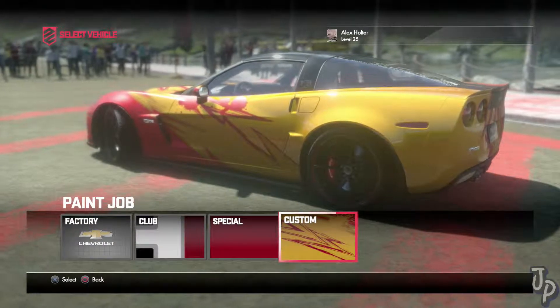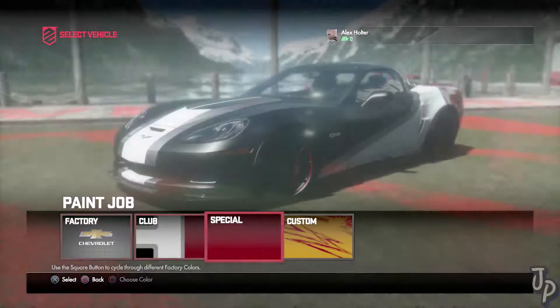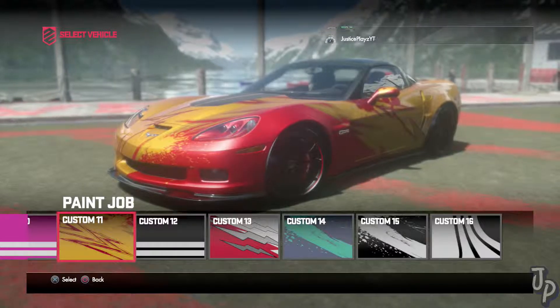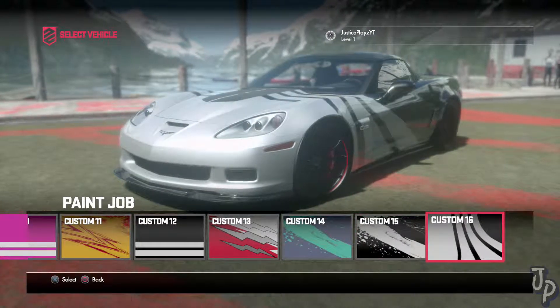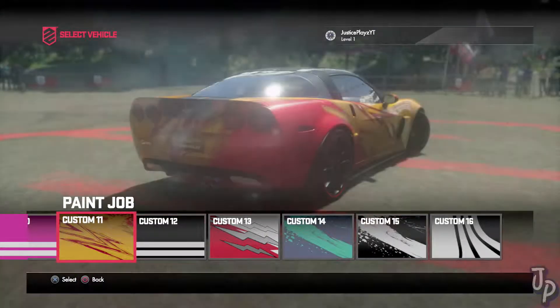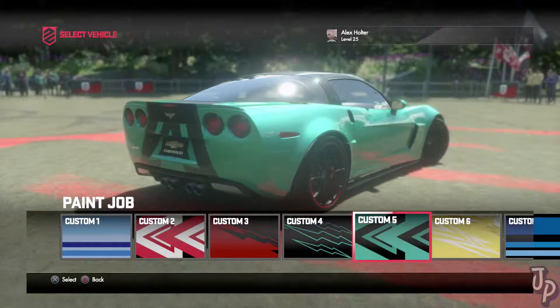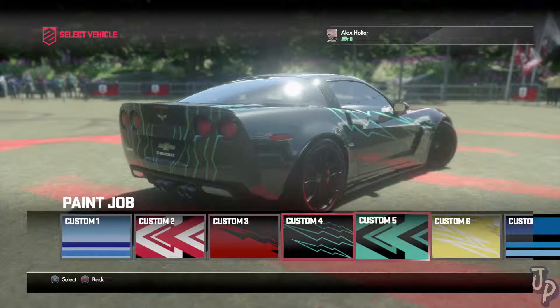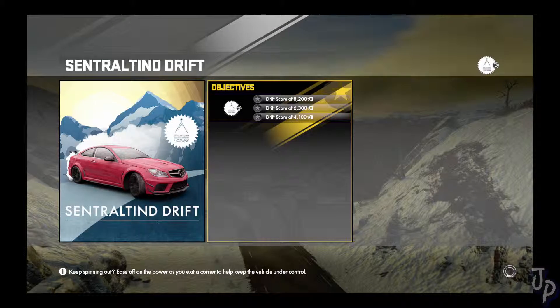We're going with it. It's a custom color option — yeah, we'll go with custom, why not. You can choose all of these colors — whoa, that looks pretty sweet. I really like this paint job so we're probably going to go with that one. Hopefully I can get this challenge pretty easily.